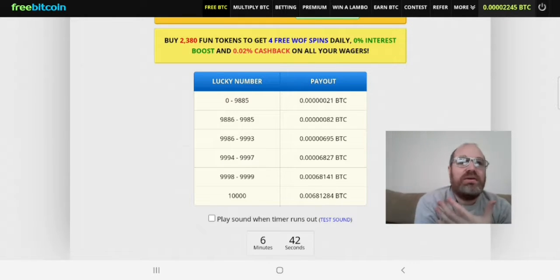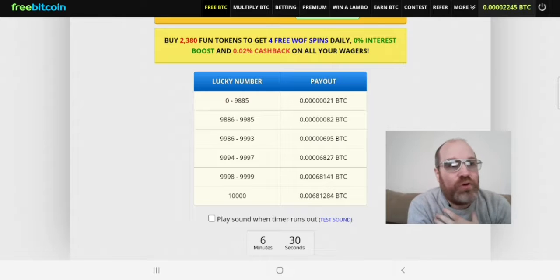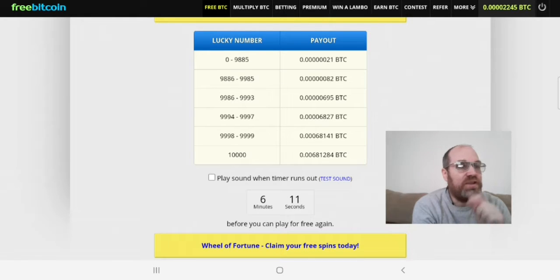For new users that are making an account here — and I guess most of you are new users — you might need to push this button a little in the start before they remove the captcha thing, so you can prove you're not a robot. But this goes away after a little while. Don't worry, it went away for me, it will go away for you. When you have done this for a little while it goes away, and you can then turn on the robot that you see in the video below, and this will go automatically.